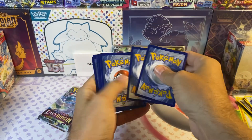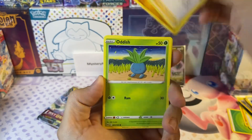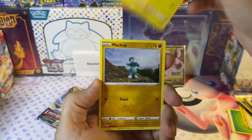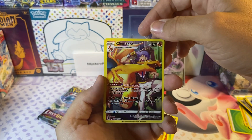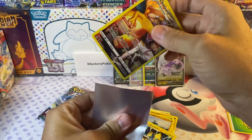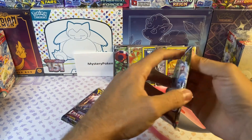White border code card. Oracle — skipping stuff — Relicanth, Oddish, Litwick, Jynx, Pikachu. Charizard — nice! From the Trainer Gallery. I'll take it — two more packs.